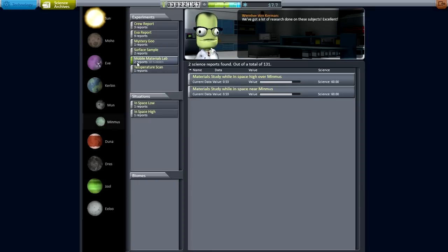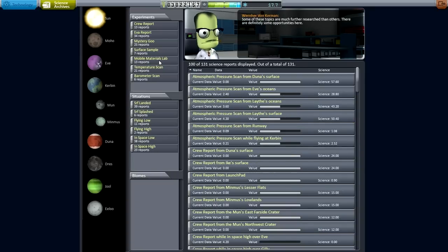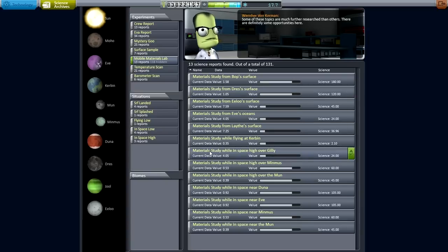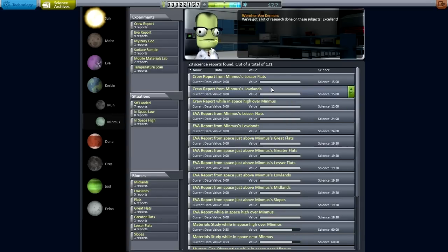We've got surface samples but we didn't bring the mystery goo down to the surface. The mobile material lab - we also didn't bring the science junior to the surface. So we could do an unmanned probe to the surface of the Moon and get some science like that. Minmus is the same situation - we could probably do a mystery goo plus the science junior to the surface. EVA reports above Minmus are covered though. We've already done two EVA reports from the surface so I'm loathe to try and just do a lot of hopping. The hopping would be a lot easier with the science junior and mobile materials anyway.